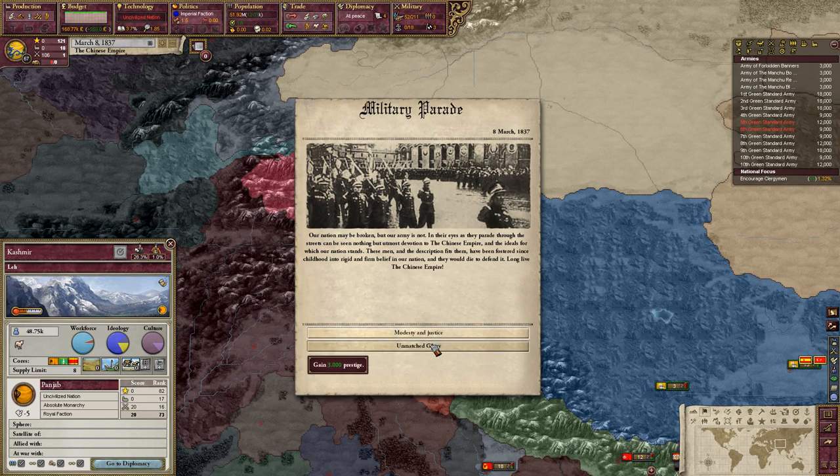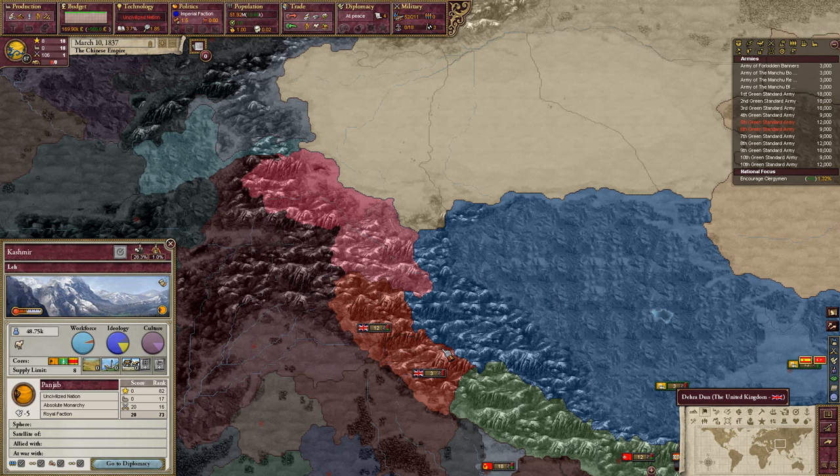Military parade event: gain eight prestige but everyone gets a little more militant. The flavor text reads: 'Our nation may be broken but our army is not — as they parade through the streets nothing but utmost emotion to the Chinese Empire.' Long live the Chinese Empire — I'll take eight prestige, thank you.